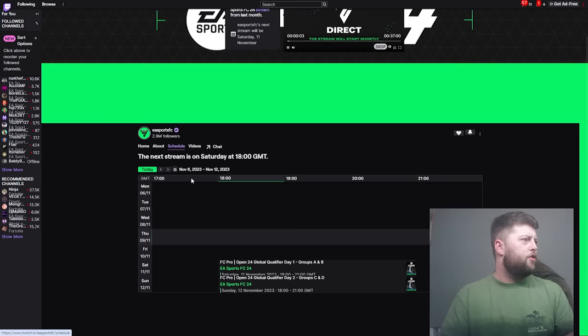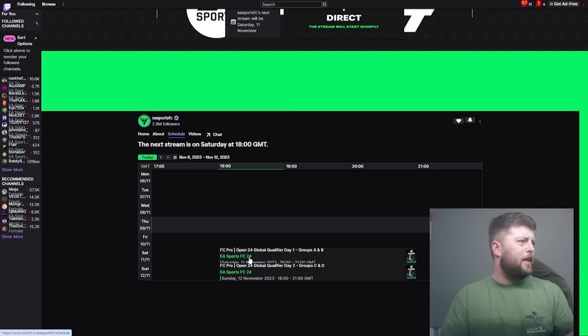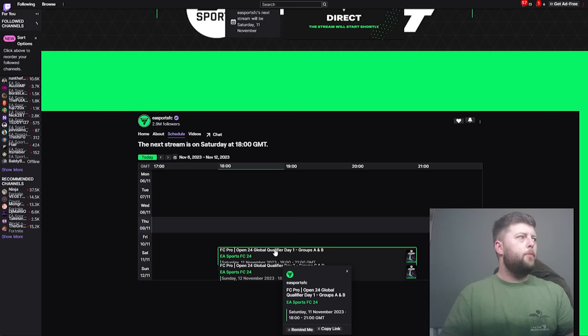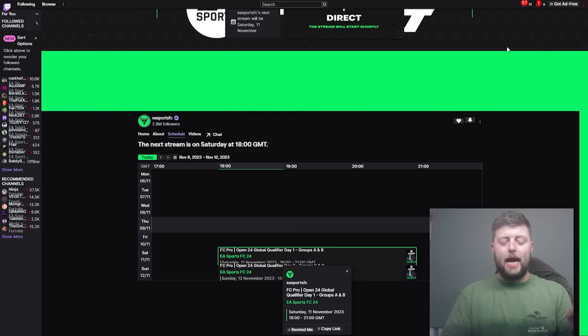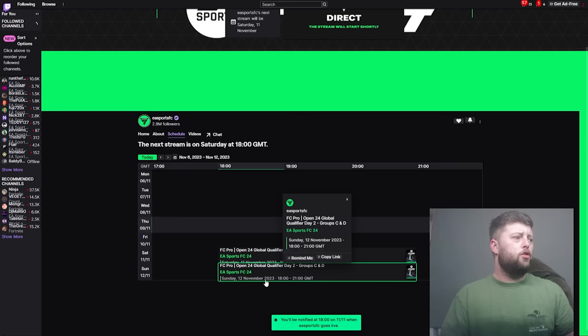It looks like the 11th on Saturday - the stream should be FC Pro Open 24 Global Qualifiers Day 1. So you want to be going on EA Sports FC on Twitch. Make sure that you have got your account linked. If you've not done that before, I think it's through Amazon or through the EA Sports site. Make sure your emails for Twitch are linked to your official EA account, otherwise you'll be getting the rewards for something else. You can also set a reminder for both broadcasts just in case you miss the first one.